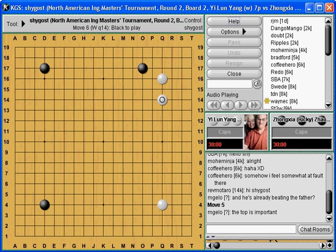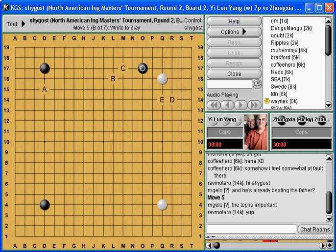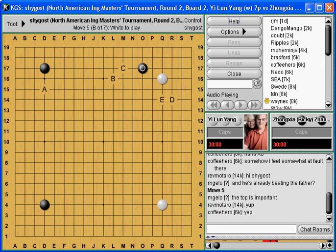Black played here, which is his style — nice and clean and basic. Again, I asked people about the types of moves. A lot of my students marked this kind of move, and I think it's important to realize why this isn't so good.